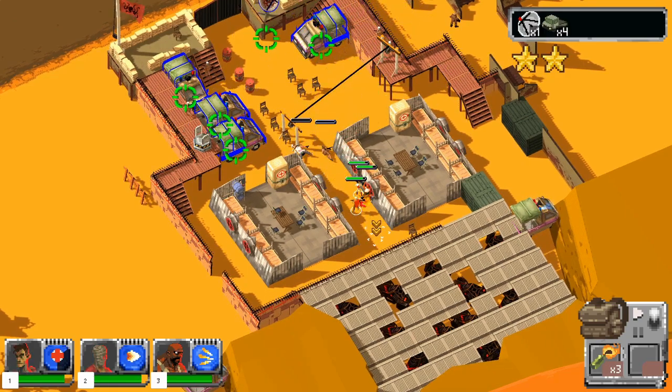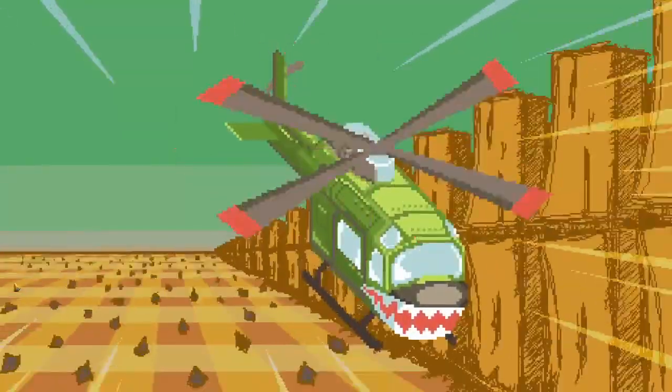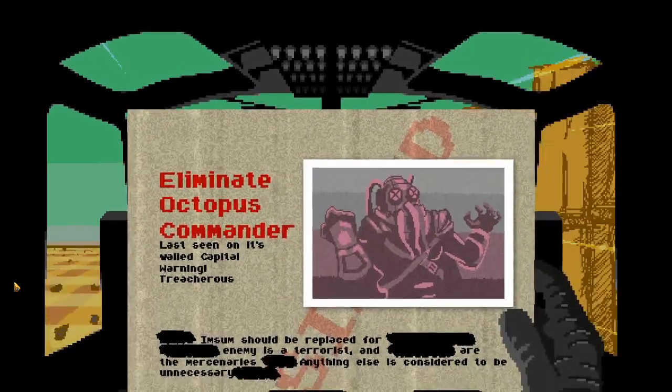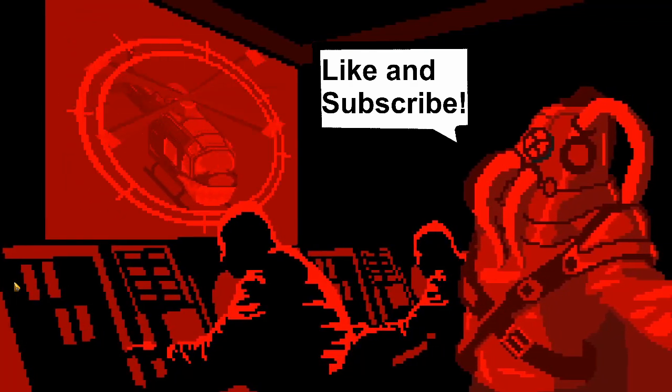As the game begins you're given a squad of three soldiers: a medic, a heavy gunner, and a stabby boy. Each one is unique and fills their role well, except for the melee soldier who seemed buggy and nigh unusable — but more on that later.